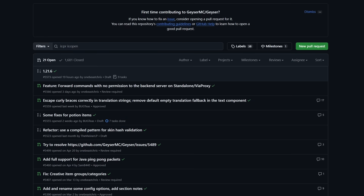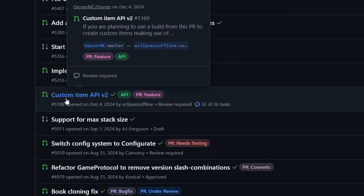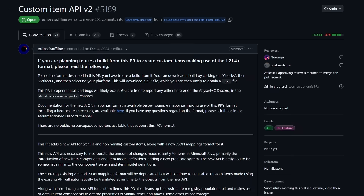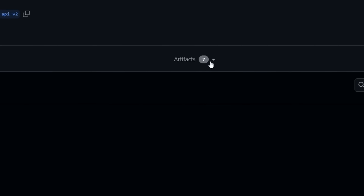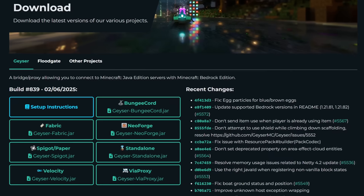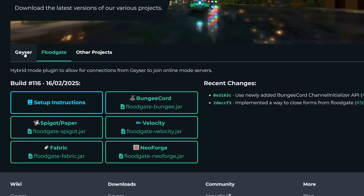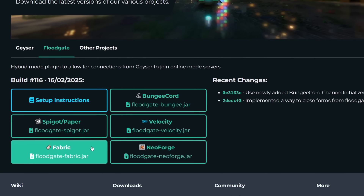After that, go to the GeyserMC GitHub page — link in the description. Scroll down until you find the Custom Item API version 2 branch, and click on it. Make sure you're logged into a GitHub account, otherwise you won't be able to do this. Then go to Checks, click on Artifacts, and choose Geyser Fabric — or NeoForge if that's your route. Then go to geysermc.org because you also need to download Floodgate. You already have a version of Geyser, so simply download the Fabric version of Floodgate as well.